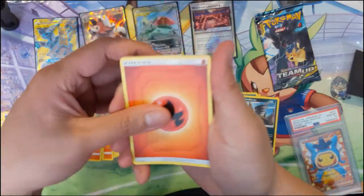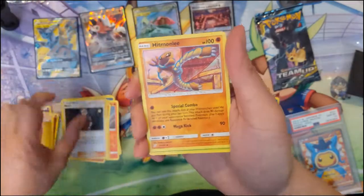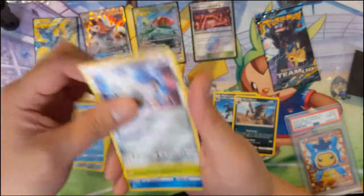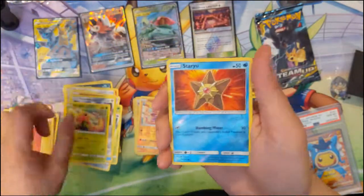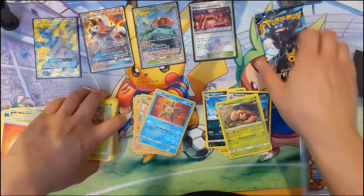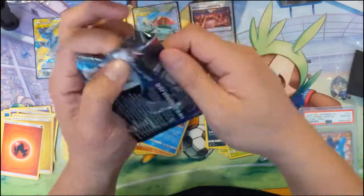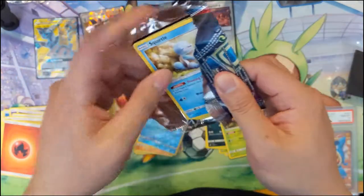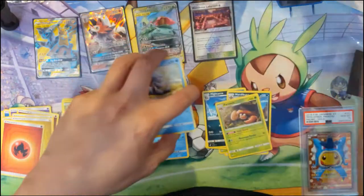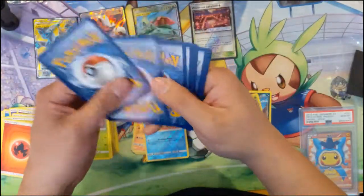Fire Energy, Judge's Whistle, Nanu, Hitmonclee, Paris, Ponyta, Staryu, Honedge, Leedle, Staryu again, Parasect. I feel like that happens surprisingly often where the reverse card is also a card you have in the same pack. Okay, last booster pack for our very first opening of Tag Team.